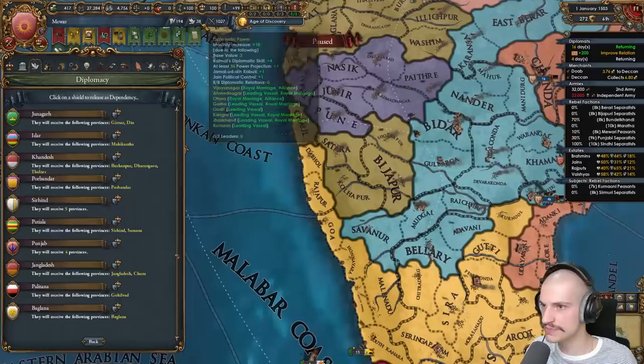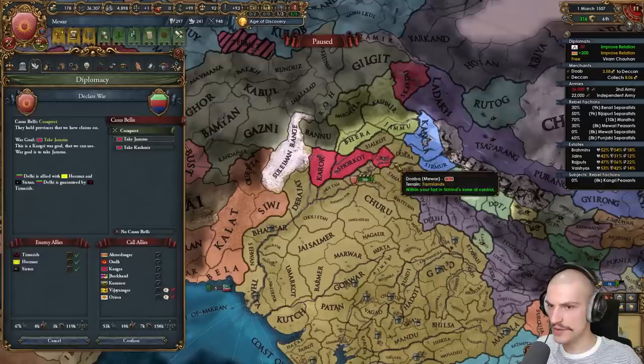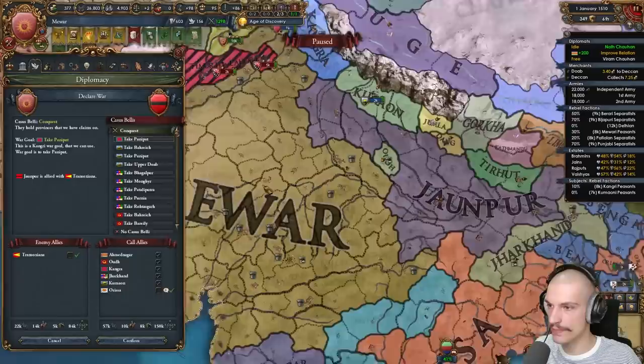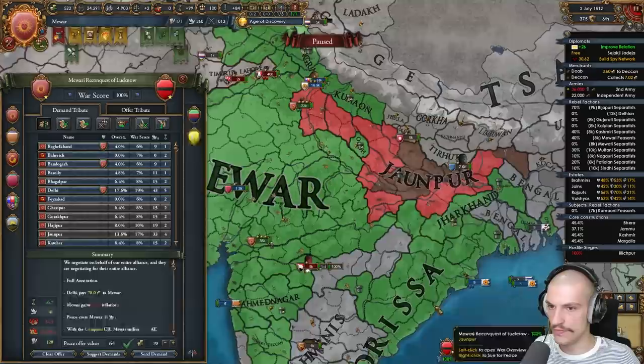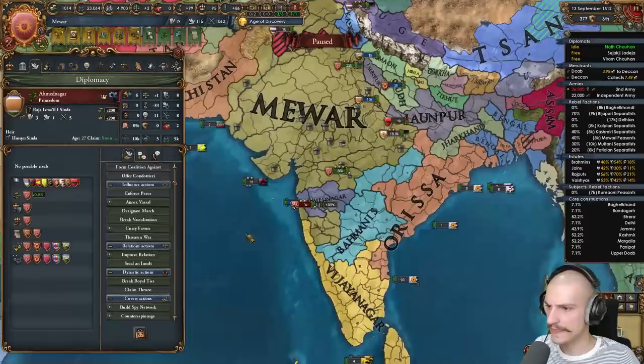I'm not releasing Bijapur since I'm also low on diplo. Annexing Garha. Just finished fighting Bengal — Orissa called me in. Jarkand got two more provinces. Let's fight Delhi to finish them off and take some Timurid provinces as well. I don't have claims but Kangra does. Declaring on John Poor for a reconquest for one of Ode's cores. Delhi unconditionally surrendered — massive dub. Versus John Poor: giving Ode all their cores back and taking more territory.